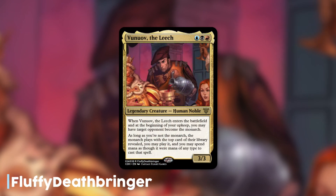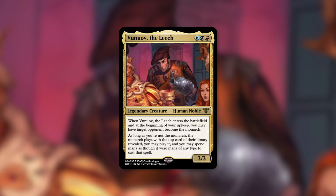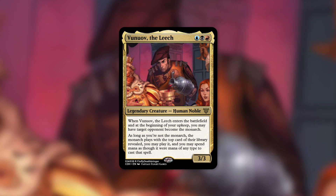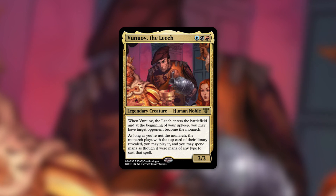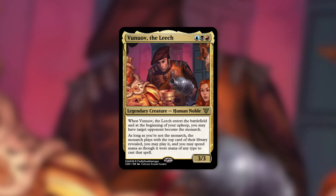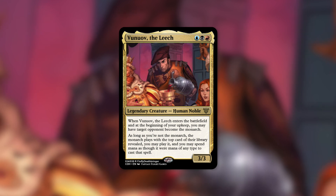Now it's time for number one. The custom commander that came in first place this month is Vunoav the Leech from Fluffy Deathbringer. Vunoav is a 3/3 human noble costing blue-black-red. When Vunoav enters the battlefield and at the beginning of your upkeep, you may have target opponent become the monarch. As long as you're not the monarch, the monarch plays with the top card of their library revealed — you may play it and spend mana as though it were mana of any type. Fluffy Deathbringer says the fun comes down to variance and influence: passing the monarch around can lift a player dragging behind, protect a player from attacks, and give everyone information about an opponent's future resources. It's like a kinder, more political Sen Triplets — the push and pull of benefit and cost is excellent.